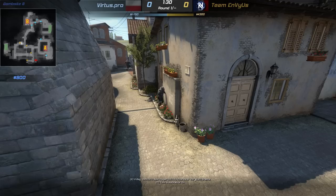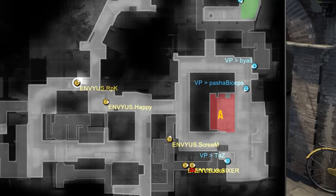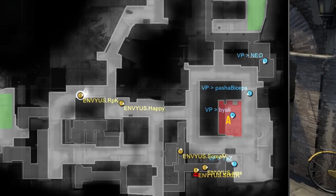Immediately the rotation takes place. Bialy will go back while Nioh will boost Snax over the CT spawn — a very well-known but useful boost, allowing Snax to see over the smoke if EnvyUs comes back and smokes CT spawn. On the A bombsite, notice how passive all the CTs are. It's one of the best ways to hold and lock down the bombsite. While EnvyUs takes all the time in the world to execute the rush, Virtus Pro has relocated four of their players on the A bombsite.